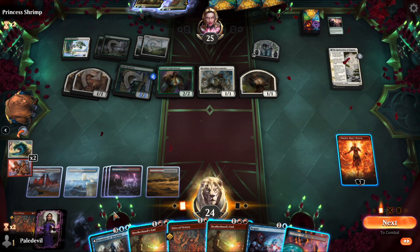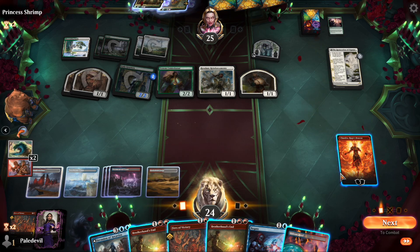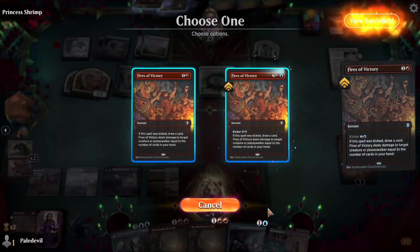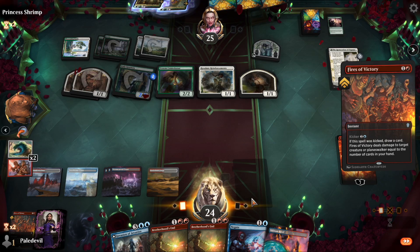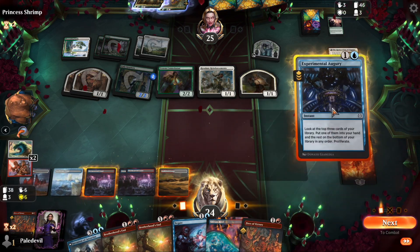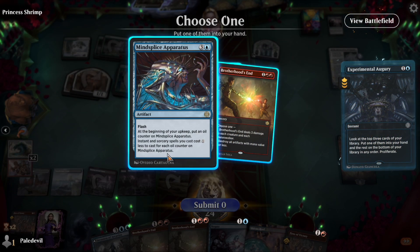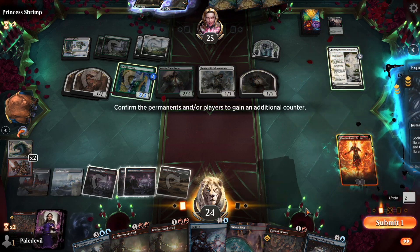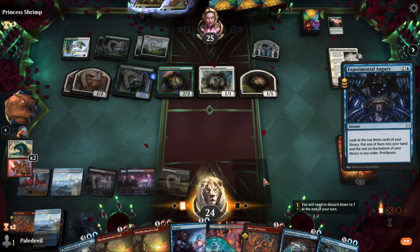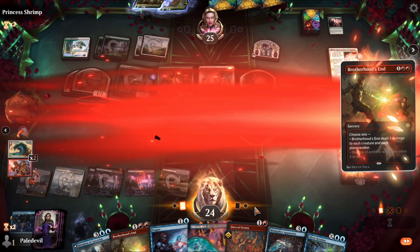We have to play Fires of Victory first, then Brotherhood's End. With four, five, six, seven, eight — it costs five mana, and we should have enough to kick it. We can use Augur first and see if we find something good — Augur is not bad, I'd rather copy that and save Fires of Victory for something better. We get Volcanic Blast and Scrutiny — we're having fun here, guys. Thank god we're facing an opponent who's as serious as we are, so we can enjoy our deck.